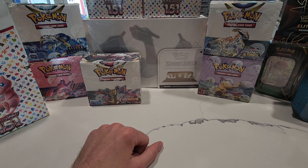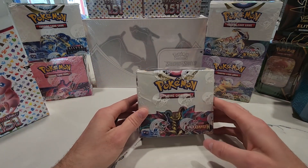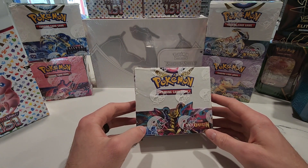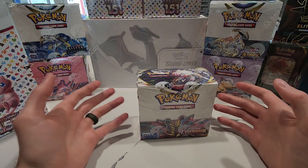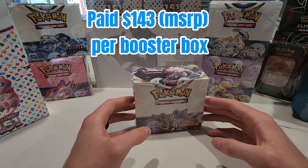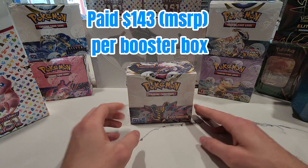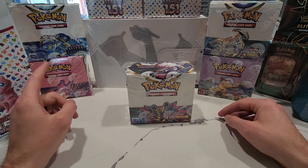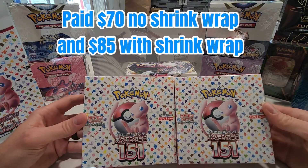With that money, my thoughts on reinvesting into sealed product: everyone knows booster boxes are like the number one investment. I did kind of miss the boat on the sword and shields — a little bit late in my decision to auction off these cards, so I didn't have the liquid funding to reinvest in sword and shield, plus it was already at MSRP which was $143. I did pick up a couple sword and shield booster boxes while they were still available: Lost Origin, Brilliant Stars, Vivid Voltage, Fusion Strike, Silver Tempest, and some Japanese 151.